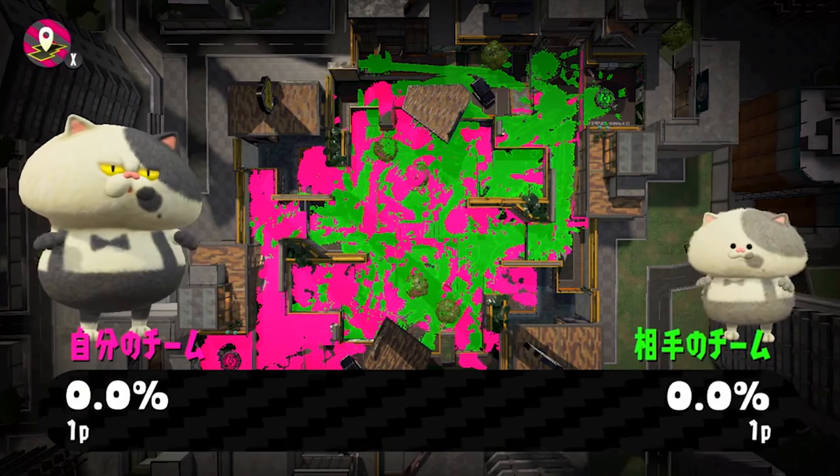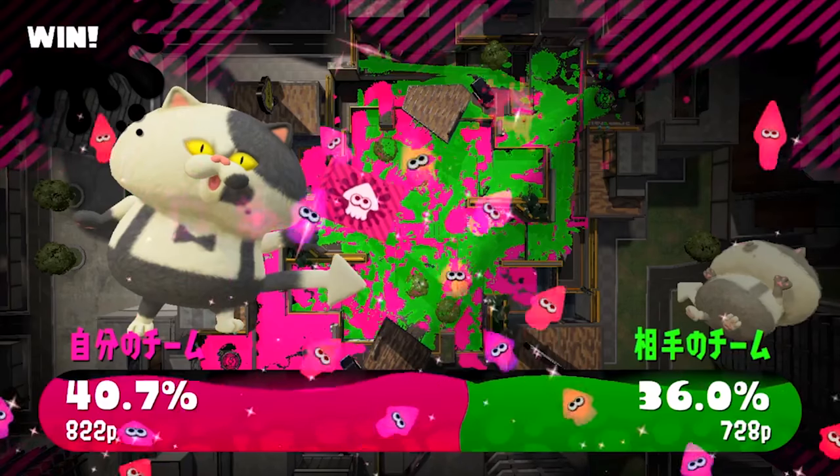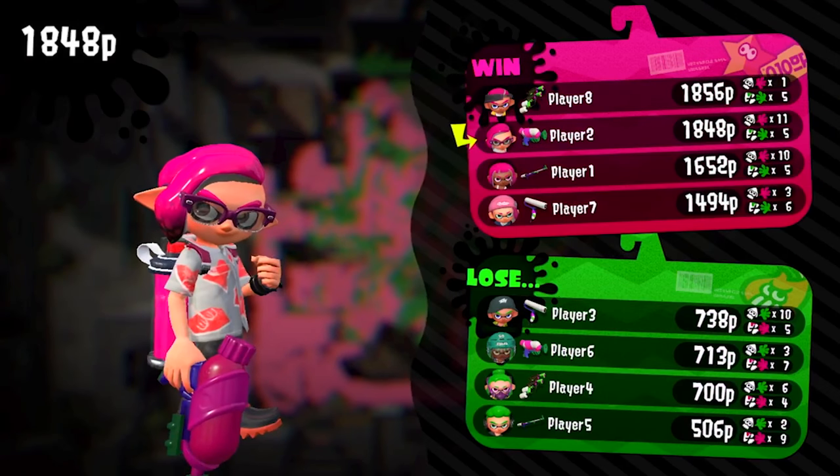Here is the ending to this match, and you get to see a new character. People have been calling him Baby Judd or Judd Jr. Who knows how Judd found love — he's the only cat left in the world. It's a little kitten, and it's adorable. It lessens the blow when you lose, because he's always on the bad guy side.